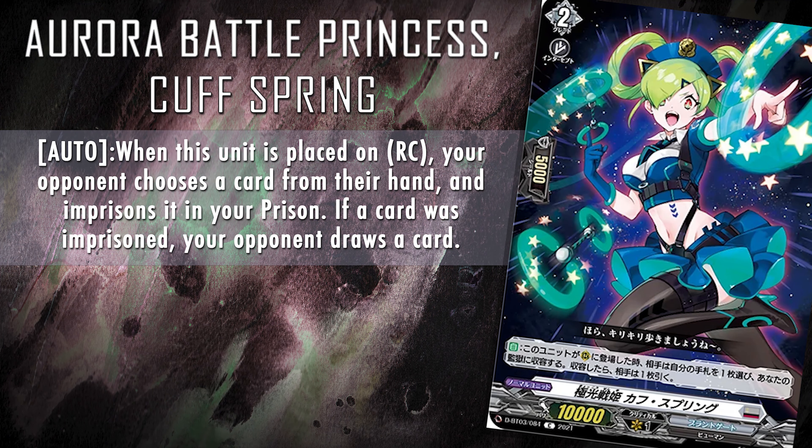Let's move on to our number one Aurora Battle Princess support: the common Aurora Battle Princess Cough Spring. Her skill reads: auto — when this unit is placed on rearguard circle, your opponent chooses a card from their hand and imprisons it in your prison. If a card was imprisoned, your opponent draws a card. Cough Spring is a free guaranteed card in your prison that will help you fulfill your skill requirements. Sure, your opponent might draw into something better, but they also might not. What is guaranteed though is that card in your prison for free. If they draw into their over trigger, they'll only be able to block a single one of your attacks instead of cocking your whole turn by checking it. Remember Accuse? There's actually a decklist running around that focuses on these two cards, milling out your opponent. Not a must-have card but she's a common — get a few copies, and if we do ever get Accuse, this might be fun.